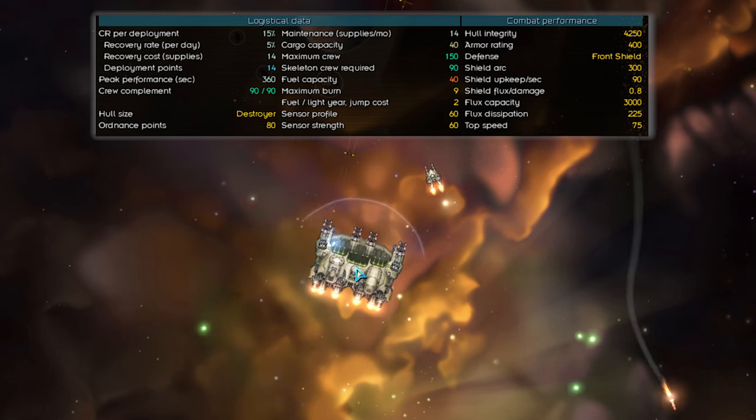The Condor is as close as you'll get to a pure carrier in the game since it only has three weapon mounts, with the most notable being its medium missile slot. And with its special ability being fast missile racks, you're likely going to slap on long-range missiles that don't have an ammunition limit, such as Salamanders or Pilums. Due to its slow speed of 40 and its preference for long-range missiles, the most natural role for the Condor is as a backline support ship since it won't be able to advance or retreat quickly enough in battle.